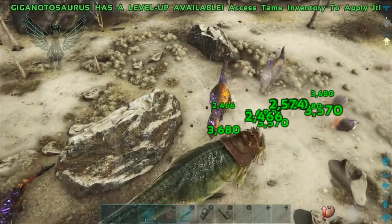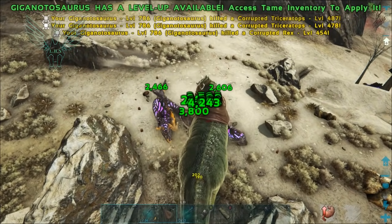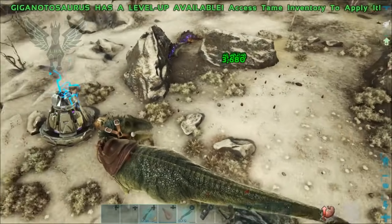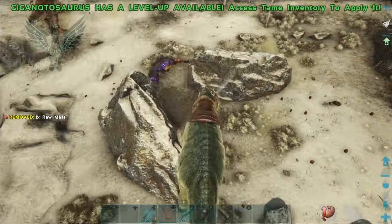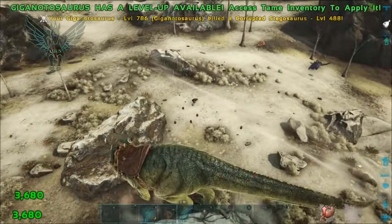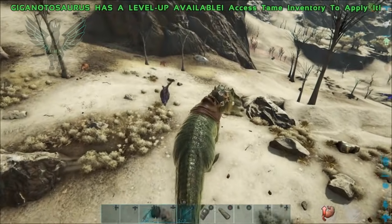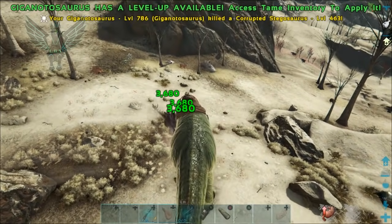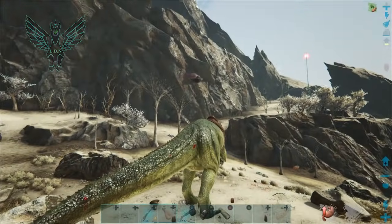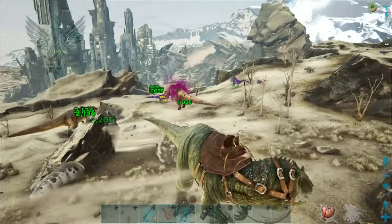Slowly but surely they're definitely bringing down my giga. Of course we can't get these kinds of gigas on official, so that's why I'm trying to get a feel for this — do I need a titan? I don't even know how long the titans last anymore, because since the patch I think they lowered it to like a day or something. It looks like wave number three is coming in.